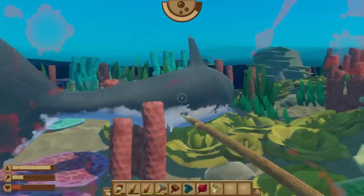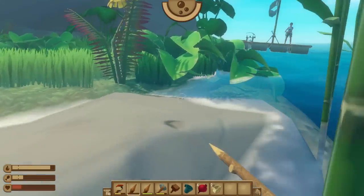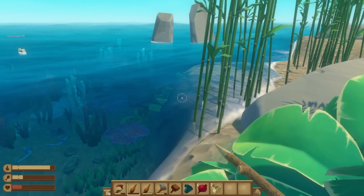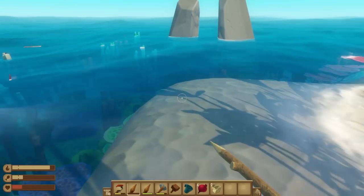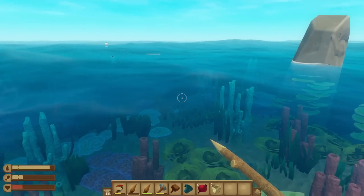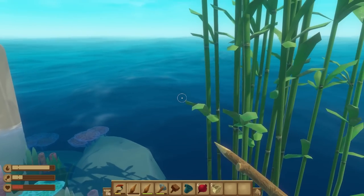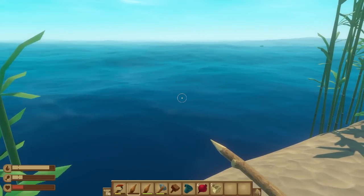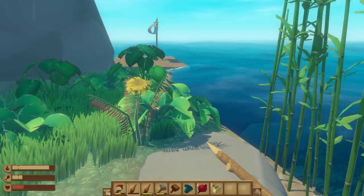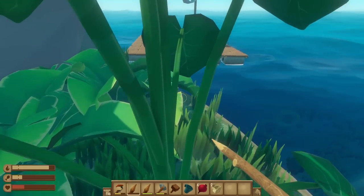I flubbed that one terribly. I can't take another hit, so I'm going to get out of the water. Yeah, just stand on the land and get a bit of extra health. Your health goes up as long as you've eaten and you're hydrated, from the looks of it. Where is the shark? The fact that the water is so choppy makes it really difficult to place it — it's a lot easier to see it in the water.